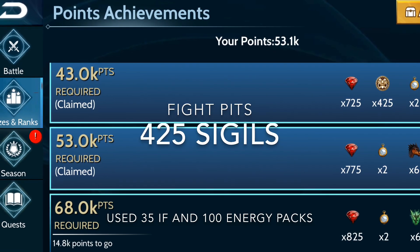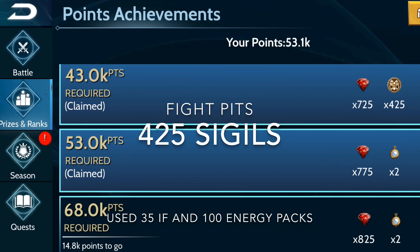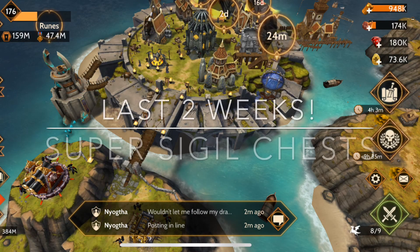20 of those inner fires was for a mega attack to help my team place up in the coliseum. That brought us to the last two weeks of the season where they released the super sigil chests, and I could not resist.